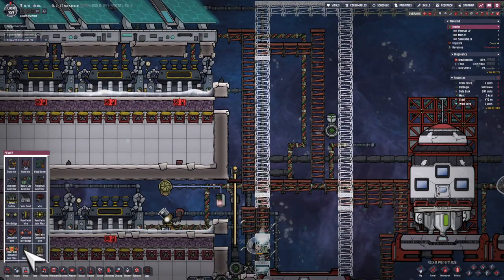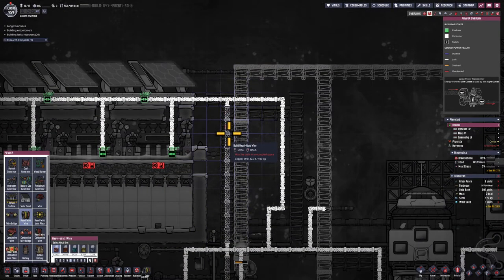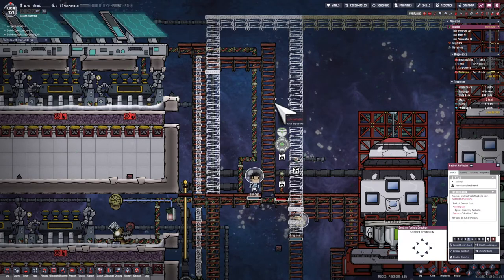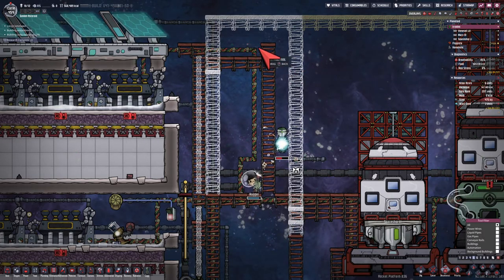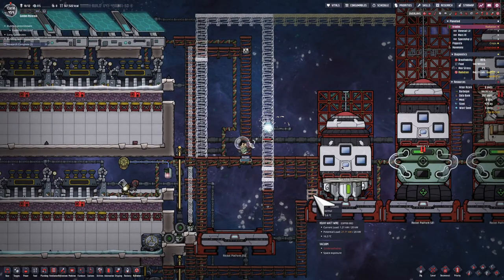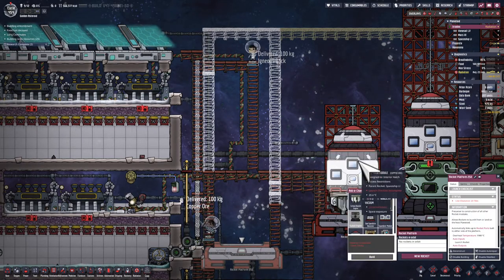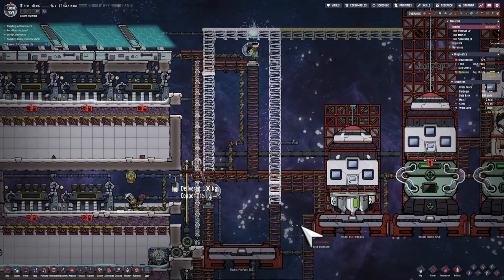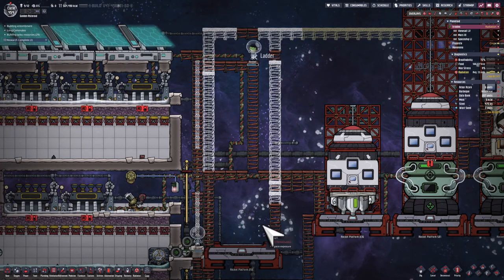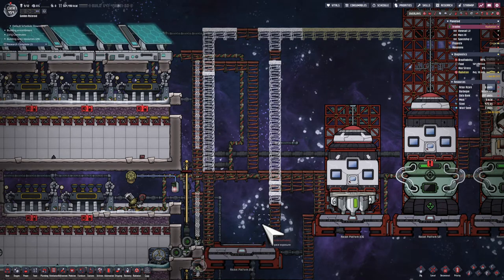With a lot more Radbolts now, dupes crossing that path would take significant damage quickly. I also want to avoid running heavy watt wires through the rocket path — that may have been causing the clear path issue earlier. I may need to convert some pipes, particularly those transporting water, to insulated ceramic to avoid overheating. I'm destroying the existing ladders and heavy watt wires in the spot where this future rocket will be located.